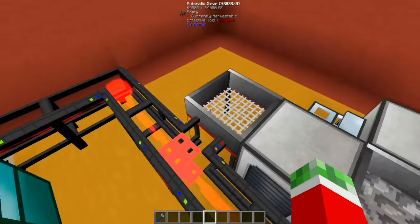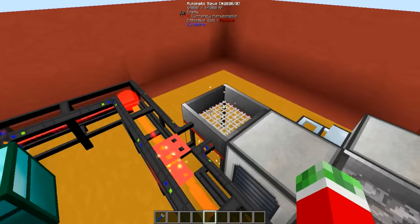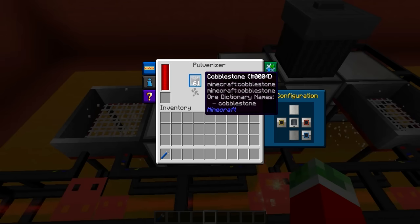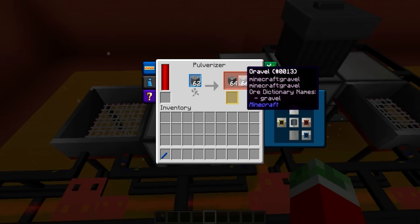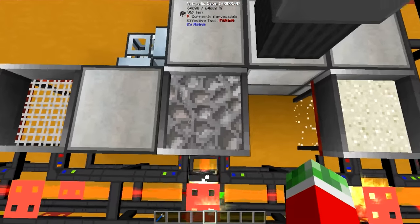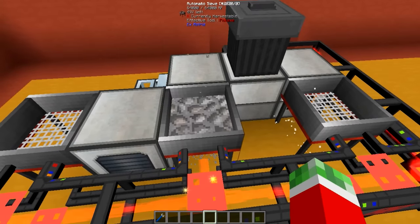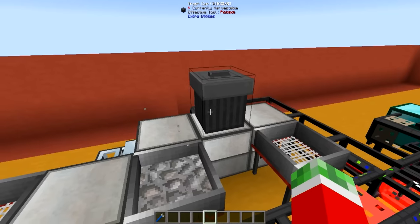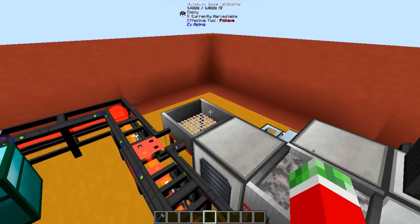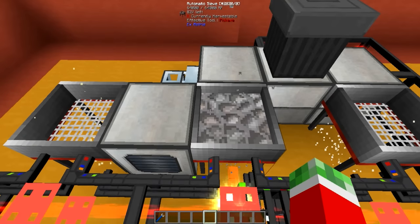As you can see I've got myself a pulverizer in between these two sieves with the config set to the yellow output going to the left one and the red output to the right one. Pretty much all the pulverized cobblestone will be sent to either gravel or 10% sand. The gravel will be sent into the center sieve and the sand into the left one. This setup will produce more gravel than sand, but it is completely automatic — sand is only a byproduct and not the main product of this machine.